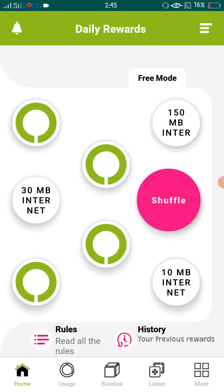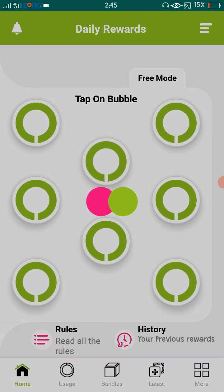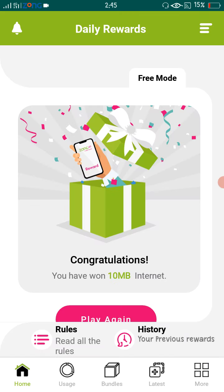You can see here the option to shuffle. You can see 150 MB, 30 MB, and other options. I click on the shuffle button — the red button — and choose one of them. Click here and your choice. I click below and get 10 MB.